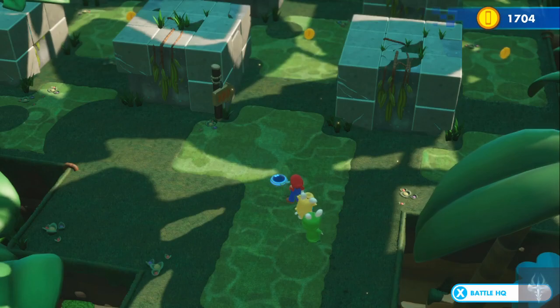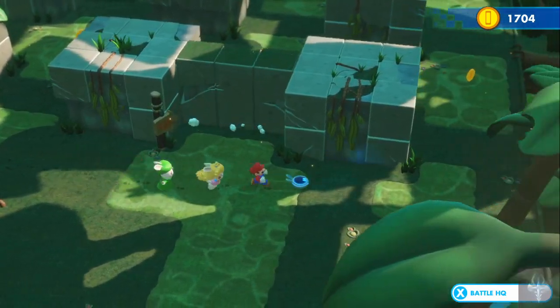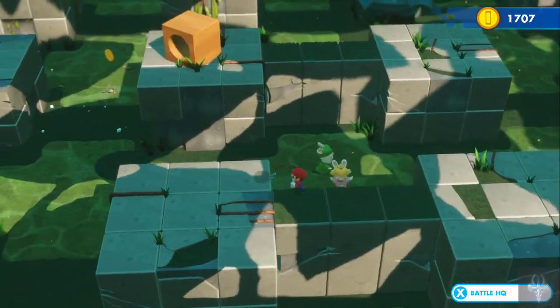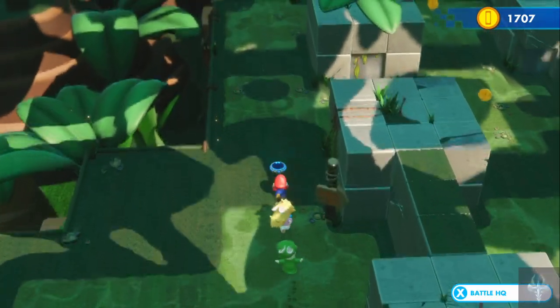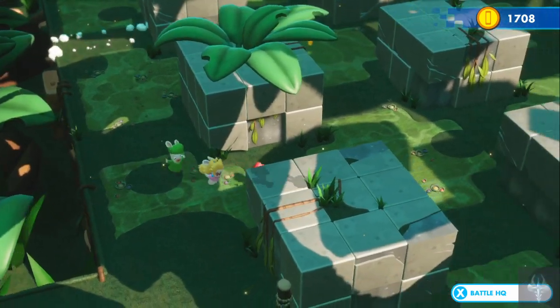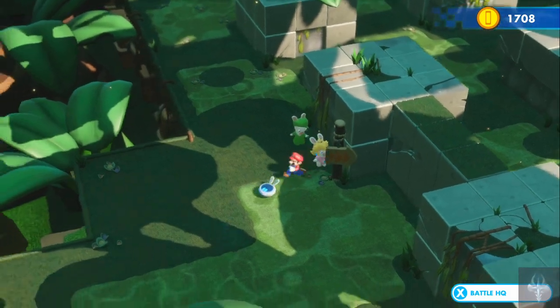Alright, well, this doesn't look terrifying at all. Oh, it's a one-way — it's a maze. Let's see if we can get all the fun stuff from the maze. No, can't get that — that's a blocked off path completely.